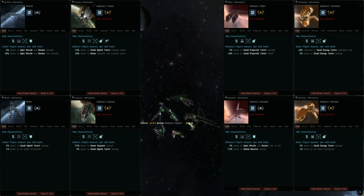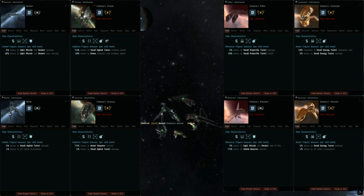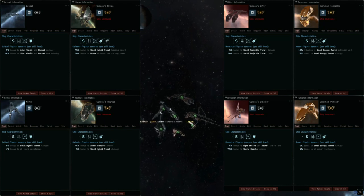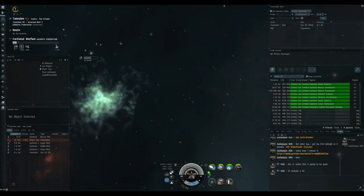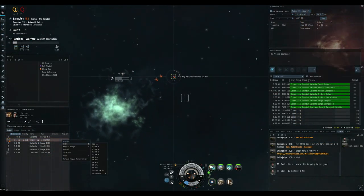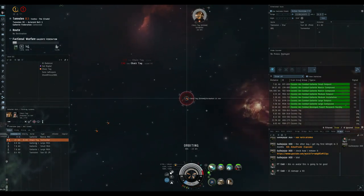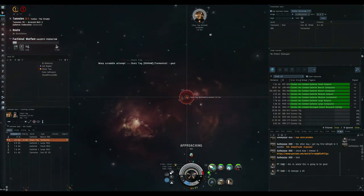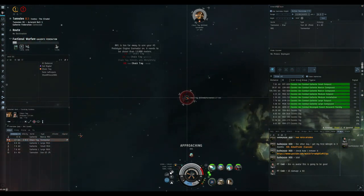Starting out with the Caldari frigates because they are my favourites and I think they are the most well-rounded race right now. Both the Kestrel and the Merlin are absolutely top tier and in a great space. There's a reason why I have 10 different Kestrel videos on my channel — in null-sec it is the strongest scram kiter in the game, but it's also one of the easiest frigates to fly in terms of micromanagement, as you don't have to worry about cap or active tank management.